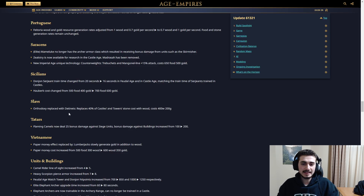Slavs: Orthodoxy replaced with a new tech that replaces 40% of castles and towers' stone cost with wood. Costs 400 wood and 200 gold. It's a weird bonus for Slavs to get — this is going to help you get to Boyars late game. But don't get fooled: spending wood in mid game is bad, so if you think you're going to drop a bunch of cheap castles, spending wood is actually really hard in mid game. This is a purely late game tech, and I'm not sure how useful it's going to be, but we'll see.